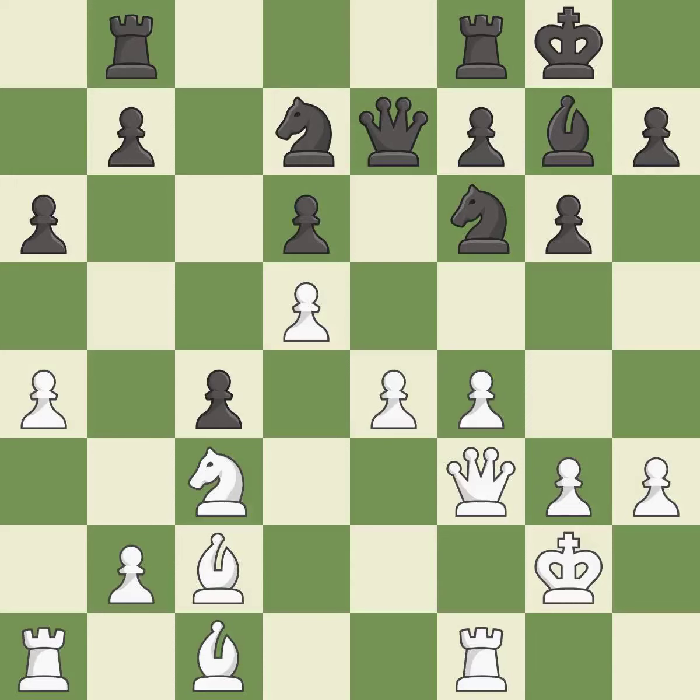This develops a rook off its starting square, getting it into the action — it is good. This is a fair move — it is good. This overlooks an opportunity to centralize a knight so it controls more squares.